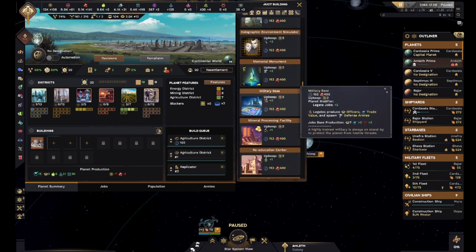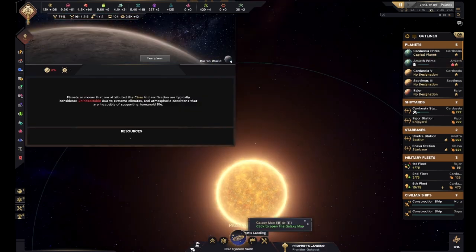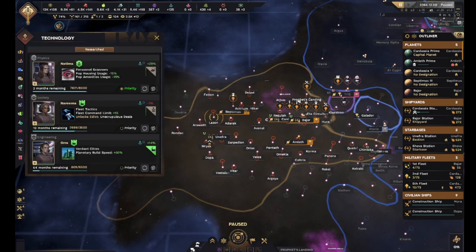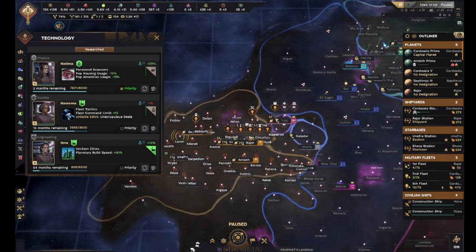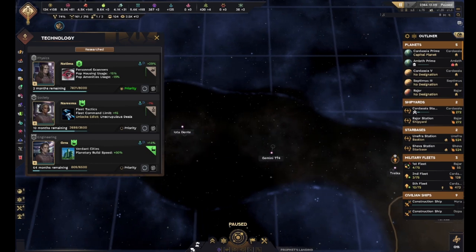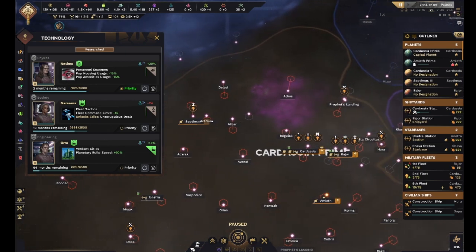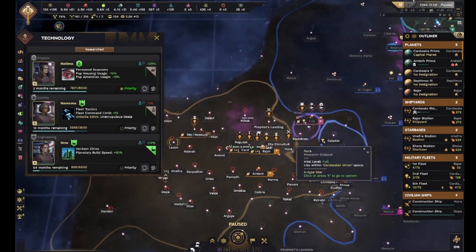We don't really have anything else we could use here. What we really need right now is some terraforming technology, but unfortunately that's still a bit away - we're not even researching anything to do with it yet. We've only got a few colonies technically; the rest are a lot of uninhabitable planets, which is part of why we want to spread out this way to hopefully find something else we can spread some colonies to. But if we get terraforming, a lot of these systems in here would be wonderful to use.